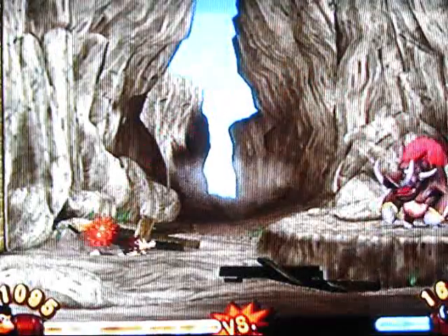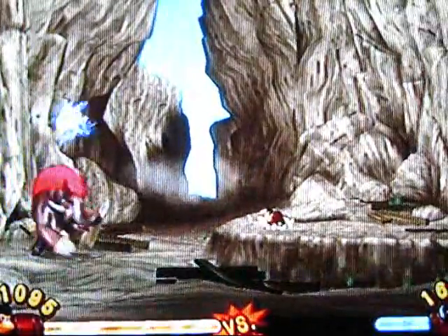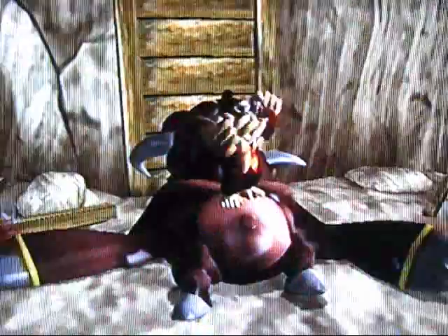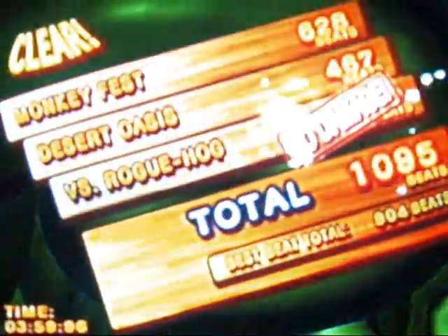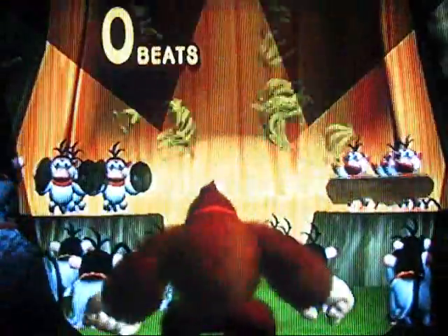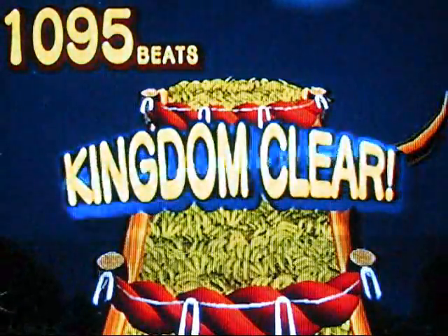Don't worry — that just means he'll start throwing the spiky ones. Dodge the spiky ones, and wait for him to throw a regular green one — clap, throw, and repeat. He's done! I made bacon out of electric hog! He microwaved himself. No damage on the boss — that was awesome! I kept all my beats and I'm pretty sure I'd get a platinum medal if I were playing this for points. Kingdom clear!